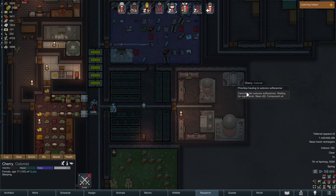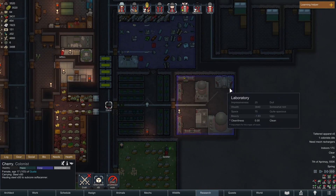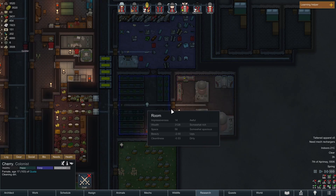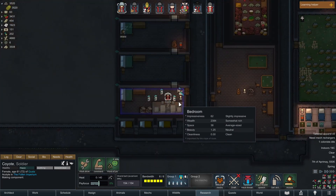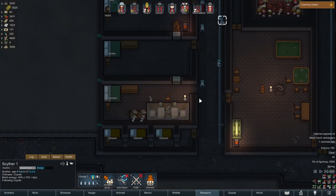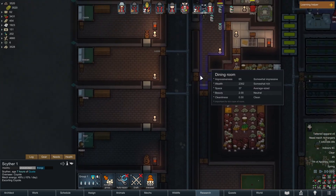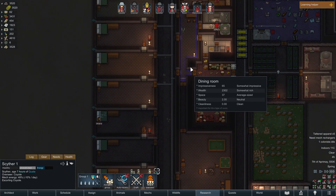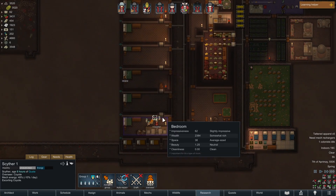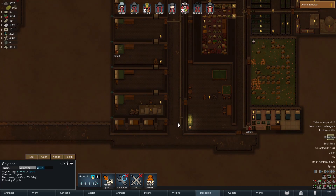I'm going to have Cherry fill this with the stuff — you need to drag a bunch of steel over here, and then Cherry will hop in and she'll become sick again. I'll suck her brain, but I can make another robot. This is the robot — it's a Scyther. It's much larger and it's very dangerous. These are normally enemies — they come down and kill you. Scythers will take out whole colonies. If a pack of Scythers show up, you can be in a lot of trouble. So the fact that I have one on my side is great.